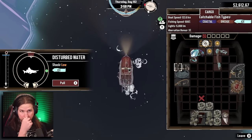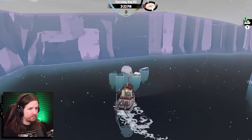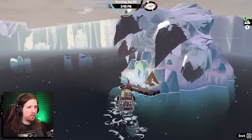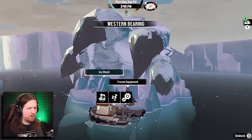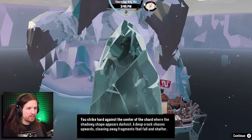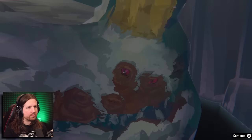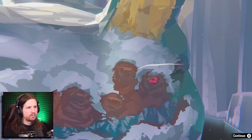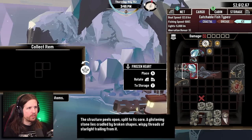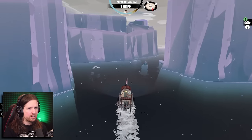Goblin shark - I'll try to get it. Damn. That's all that's in here. Let's go ahead and pick this guy out, we can get the last icy heart from him at least. 'Strike hard against the center of the shard.' There we go - take the stone and leave. So now we can take this over to the west.